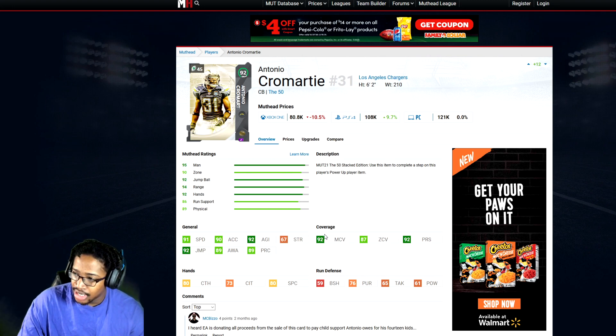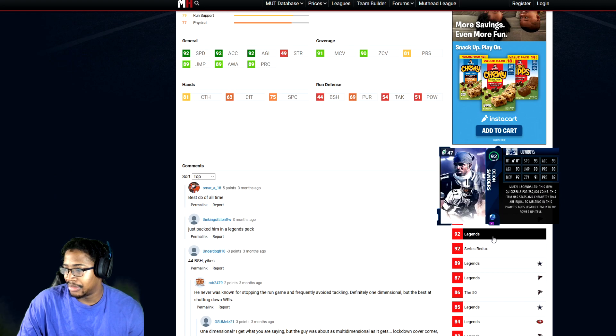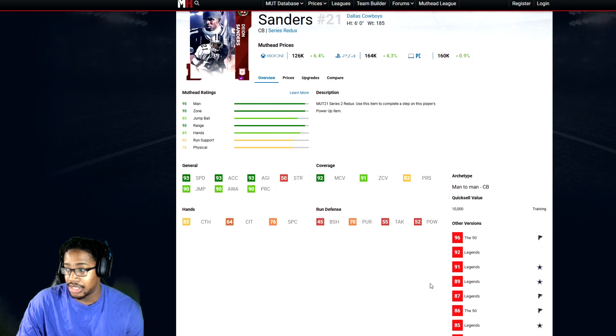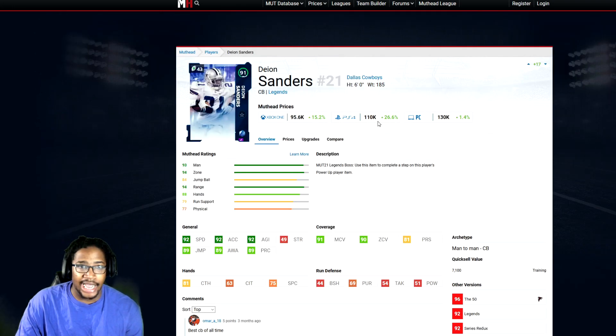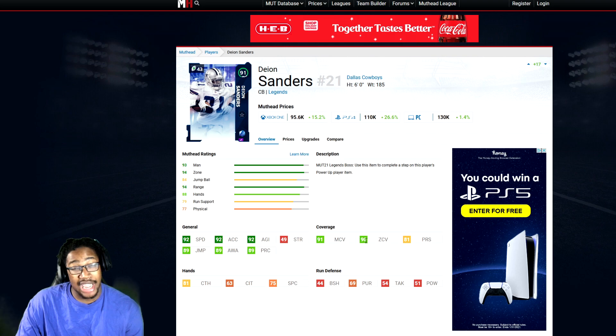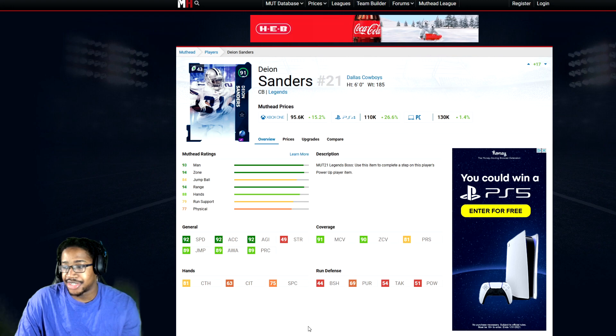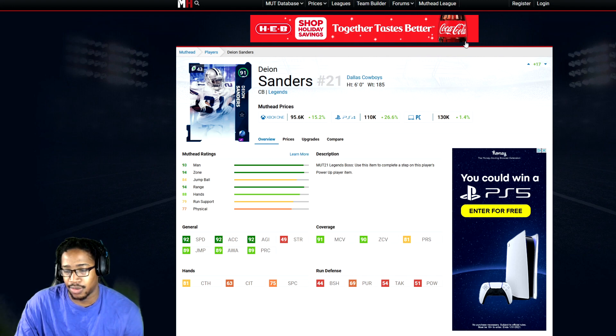Definitely Deion Sanders. I don't know if you can get Deion for under 100K, but if you can get this Deion for under 100K, definitely worth it. 92 speed, 92 acceleration, 92 agility, 91 man, 90 zone. I think this is going to be the only corner on this list that has 90 man and 90 zone without lockdown to get to the threshold. The only issue I say with this card is that he's lacking in the run game. Besides that, it's okay. The running game is broken anyway.